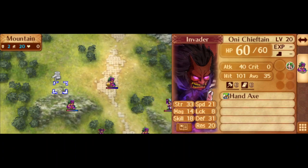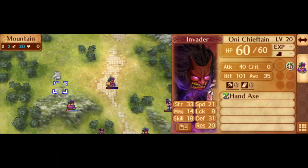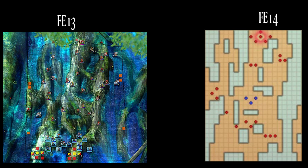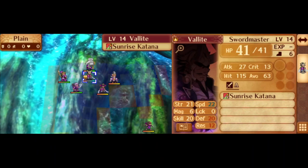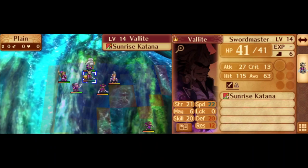The final map is from Naga's Voice, chapter 16 of Awakening. They reused this map for the Hidden Truths 1 DLC in Fates. There's some story significance for why they reused it for Hidden Truths. The map itself isn't really all that bad — it just looks a bit different aesthetically compared to pretty much any other Fire Emblem map. You're fighting on a giant tree.